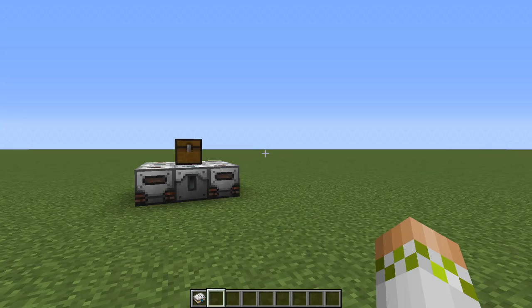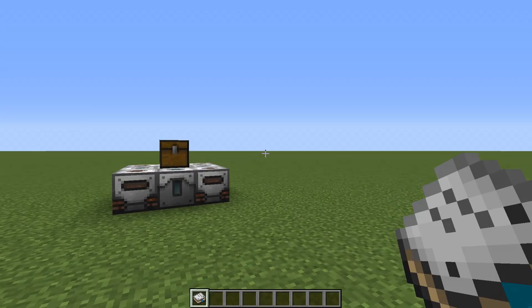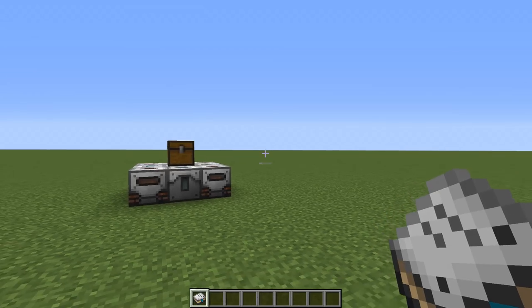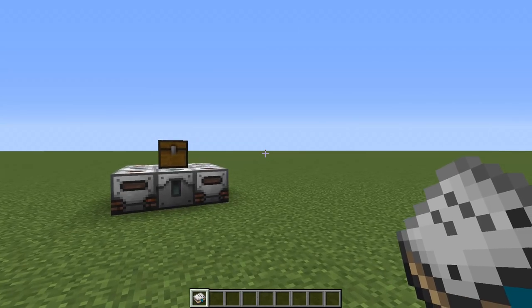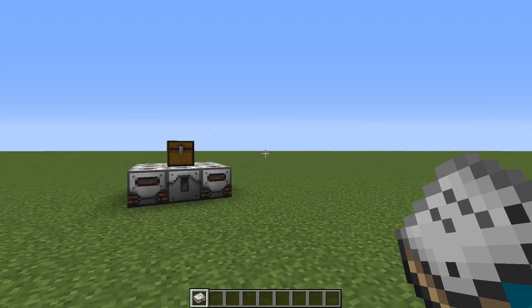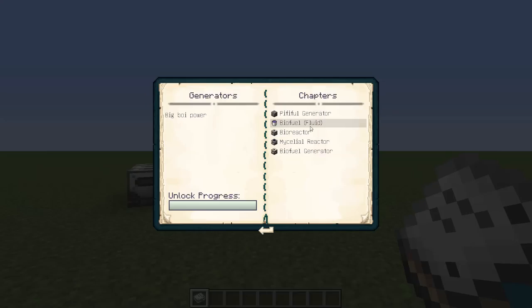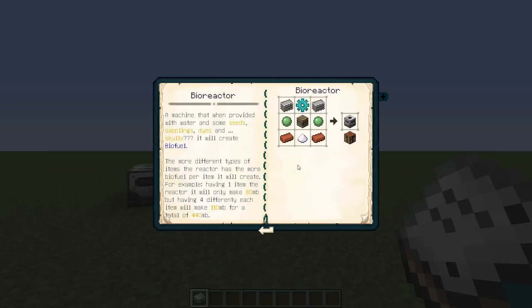When starting out with Industrial Foregoing, the first thing you want to do is craft the Industrial Foregoing manual. It's super cheap - only a book, a piece of dirt, and a piece of redstone - and you'll have pretty much all the information you need for the majority of the machines right at your fingertips in game. There's no alt-tabbing to go on the internet. It's got all the basic information including crafting recipes, organized into categories from basics to tools to generators and more.